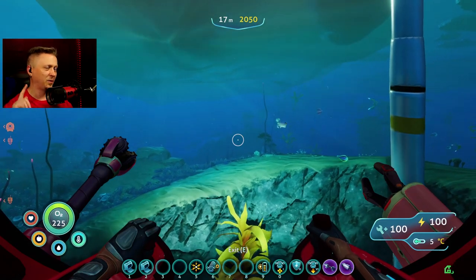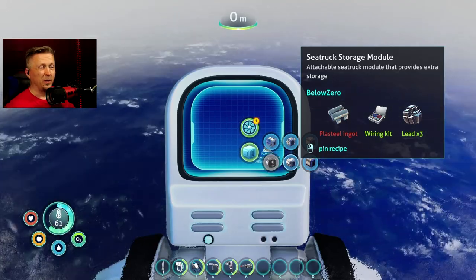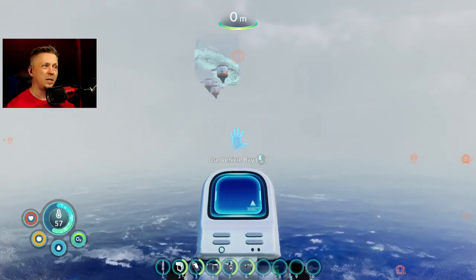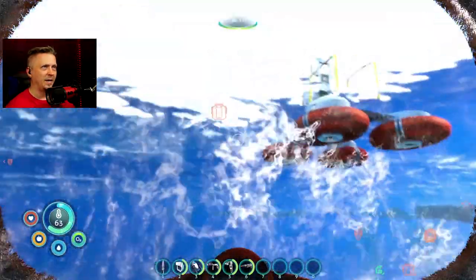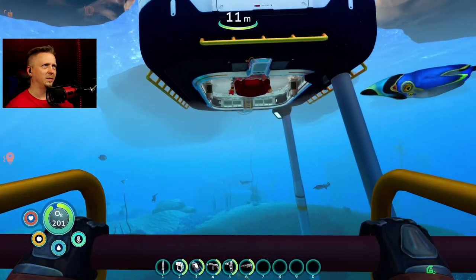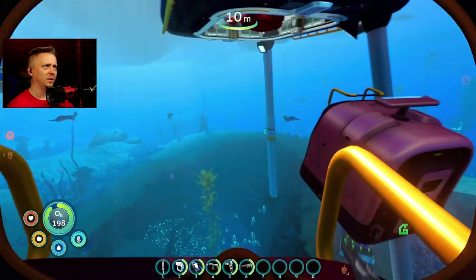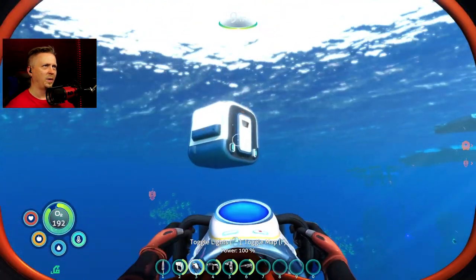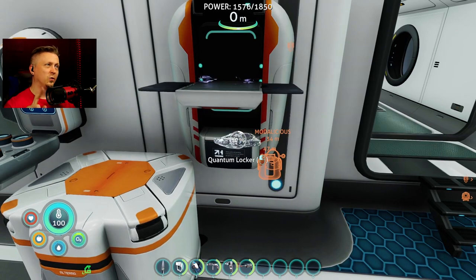You'll be constantly hit by void chelicerates and it's not going to make for a pleasant experience. But now I can go down 2050 meters with the C-truck. I need another storage module especially since I can only have two of the storage upgrade mods installed at a time, so I'm going to rearrange — first module followed by storage, followed by other storage. I've got a bunch of ion cubes, so let's do quantum locker number three.